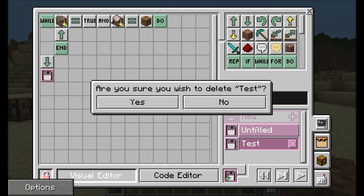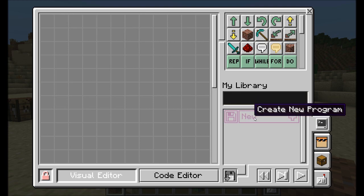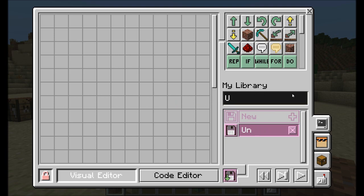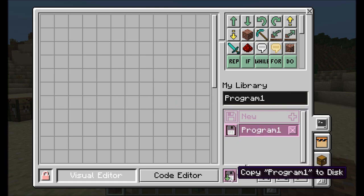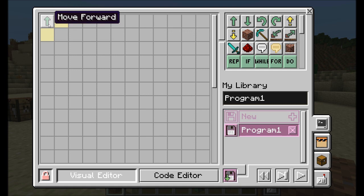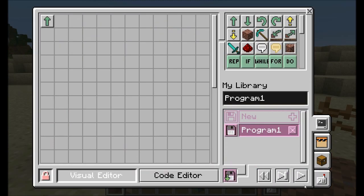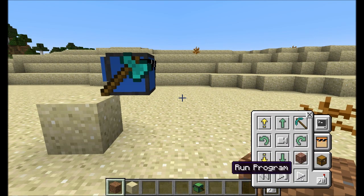The final tab is the programming interface. I'm going to delete the programs I've already written so I can show you how simple it is to write code using this interface. We're going to start by writing a very simple program — just move the turtle forward. Click the New button, name the program 'one', and then you can grab a piece from the right-hand side like the Move Forward function and place it on the board. The board highlights to show you where you can place program tiles.